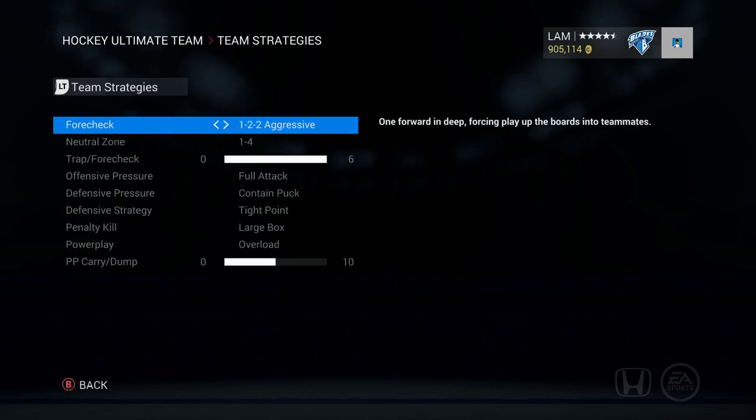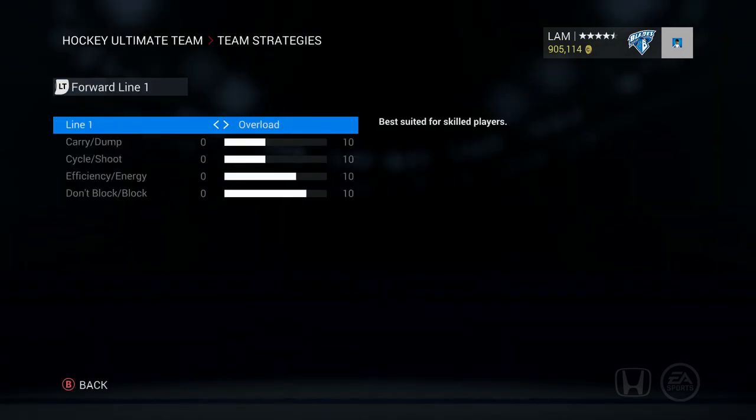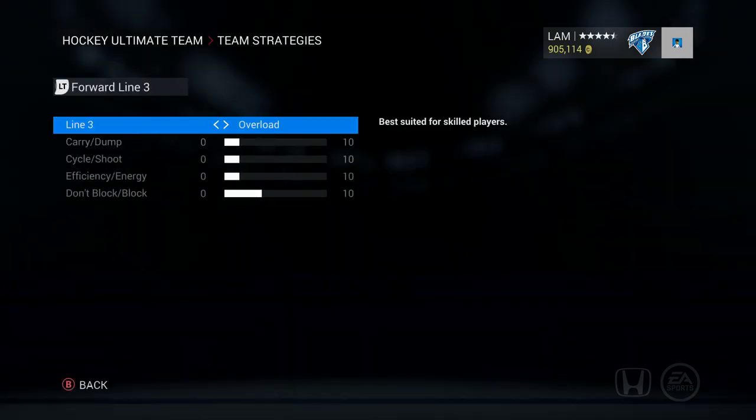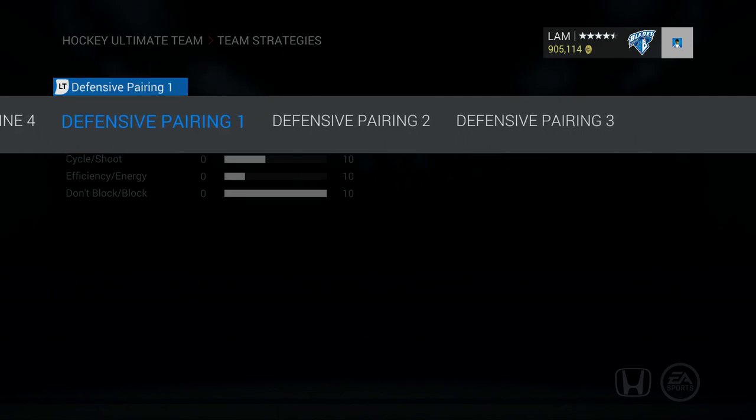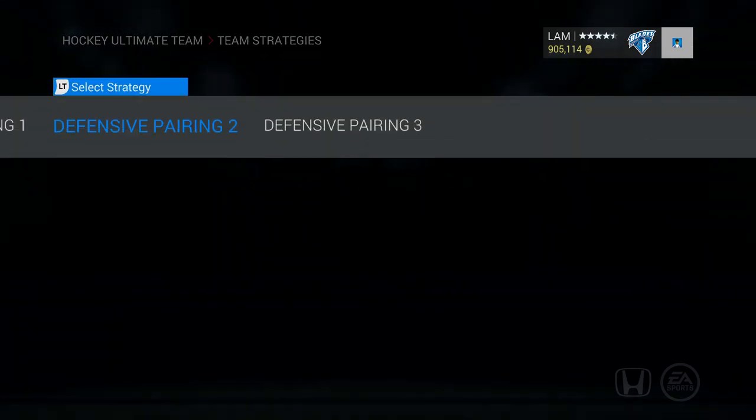I'll go through the left trigger and run through all the strategies nice and quickly for people who only want to watch for a minute. Here are the team strategies I use for HUT Roulette — line 1, line 2 — you'll see not much changes between each one, I keep them pretty consistent. I'll go through the defensive pairings as well, and you guys can pretty much copy them if you like.